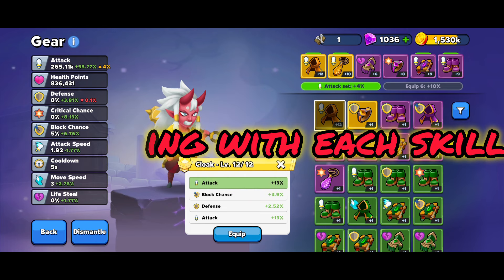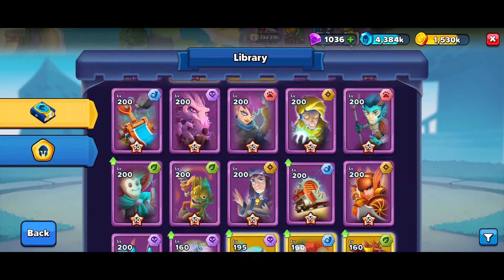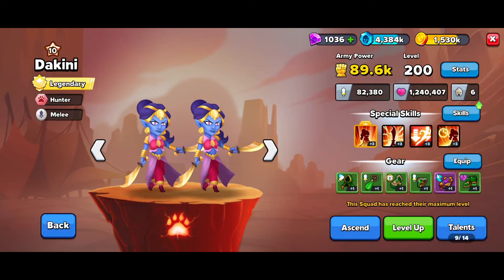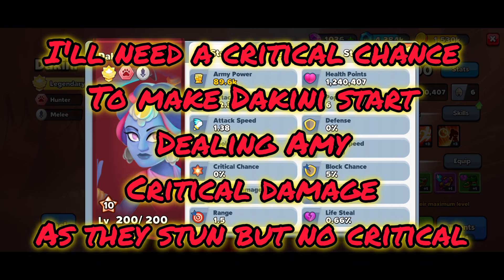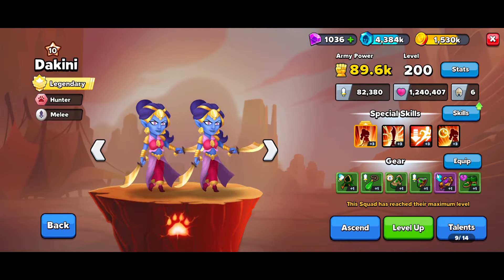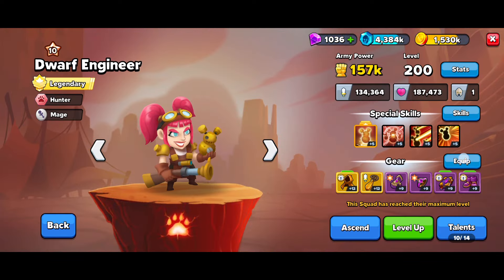For example, take Dakini — they're very fast so you don't necessarily need to mess with attack speed. But the math gets really interesting: if they hit a stunned unit it's times five damage, and if it's also a critical hit that's an additional times two, making it times ten total. This is exactly where the right gear set makes a massive difference if you think it through carefully.